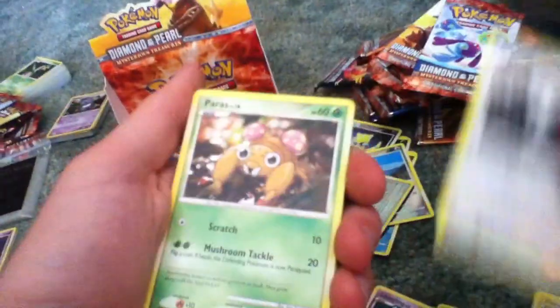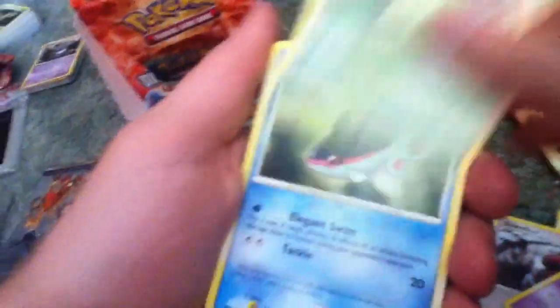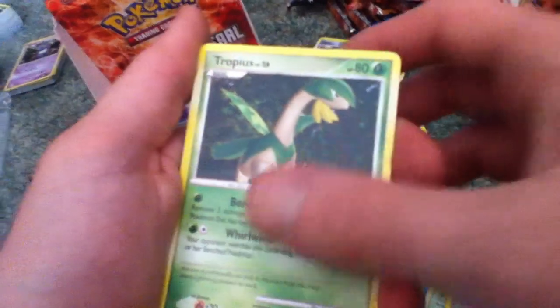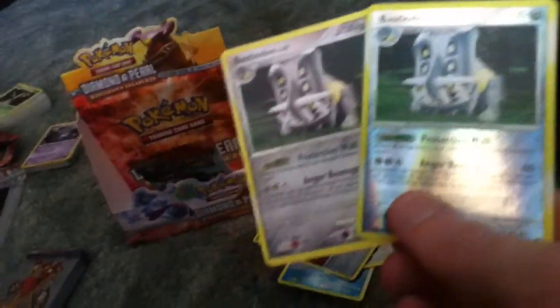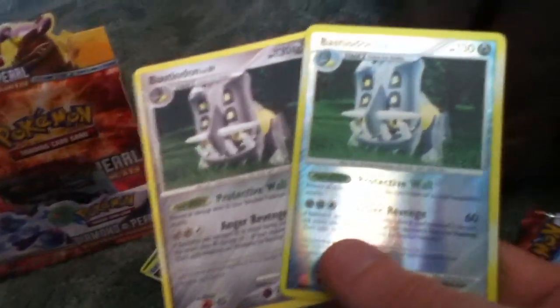Slakoth, Paras, Zubat, Chikorita, Finneon, Unknown E, Bebe's Search, Tropius, Reverse Bastiodon, and Bastiodon. I got that card in one of the previous videos, so now I've got three of them — just one reverse of it.